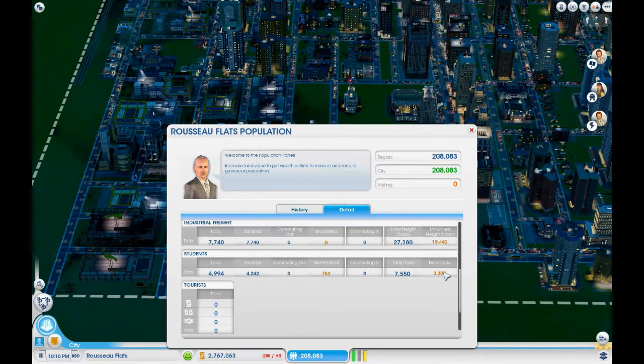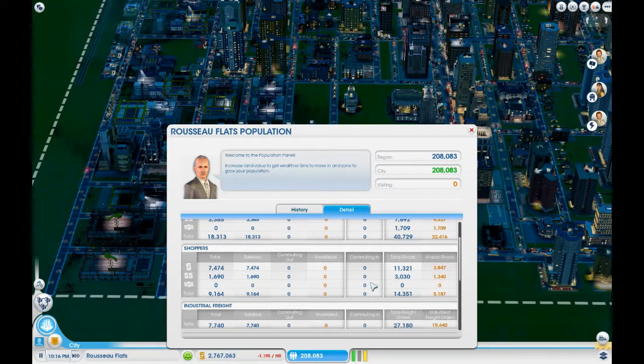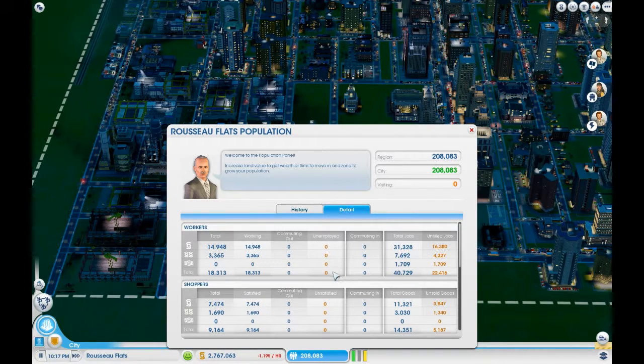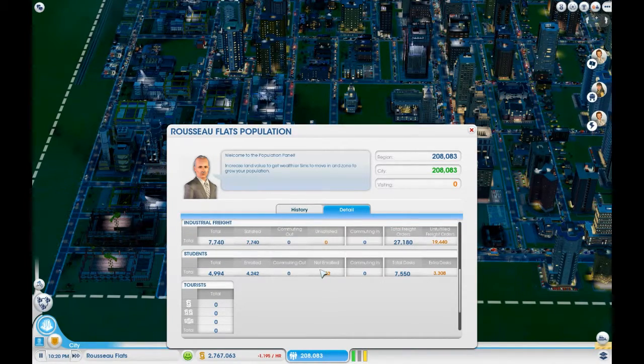We are overshooting our education a little bit, but that's okay — as our population goes up, it will fill in. Our unfulfilled freight orders is still incredibly high. We have no unemployment, which is great because we have tons of extra jobs. And no tourists and no homeless.